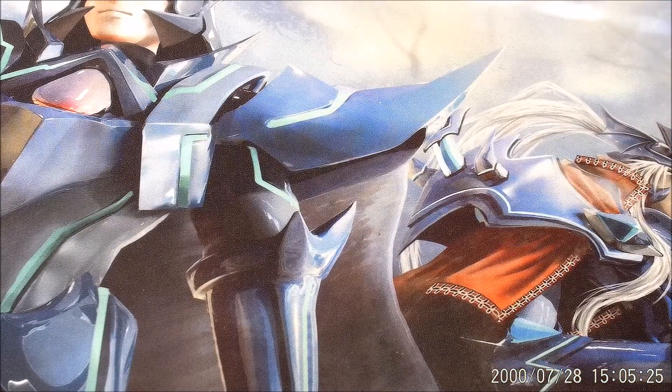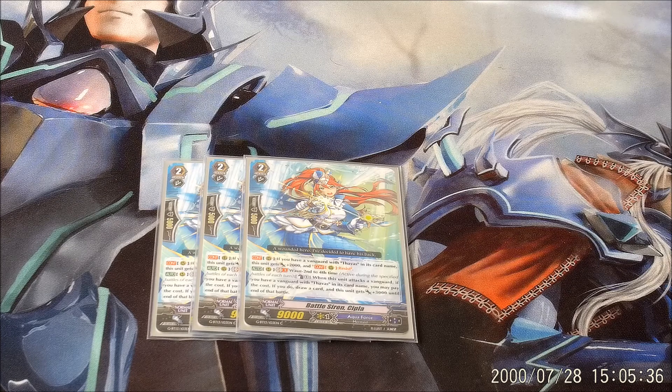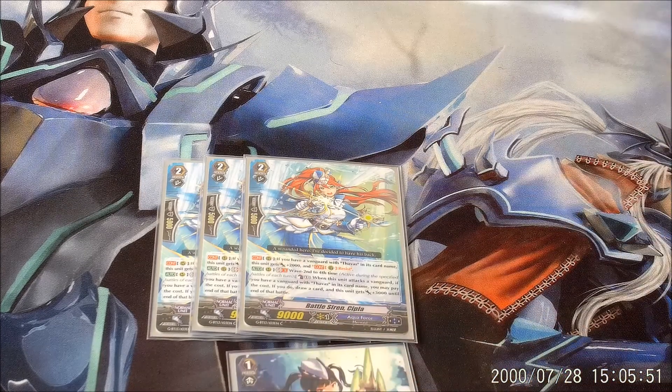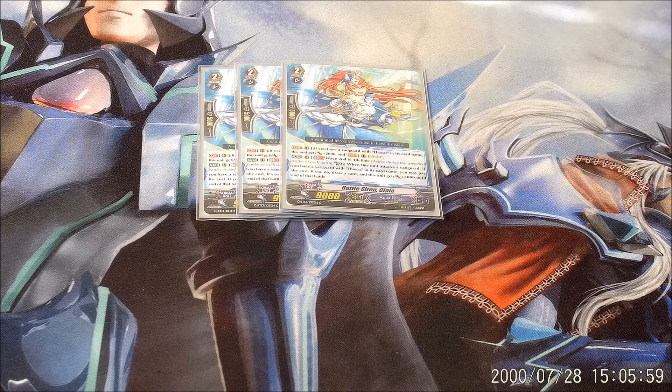Now we're getting into some of the newer, different things about this deck that make it different from the aggro build. For Shipra, she is a godsend. As long as you have a Thavas Vanguard, on your turn and your opponent's turn, she has Resist and plus 2k — so she's an 11k, no matter what. She's an amazing card. If you put Orthea behind her, it's not a great time for your opponent. It's a 21k column if you use her ability, which is Wave 2nd to 4th — Counter Blast 1, she gains plus 5k and you draw a card. So she's basically a Grade 2 Malania that can make better, more viable numbers.